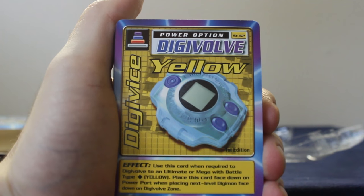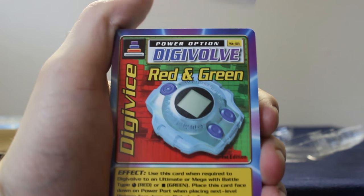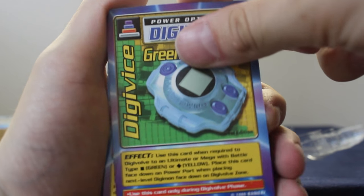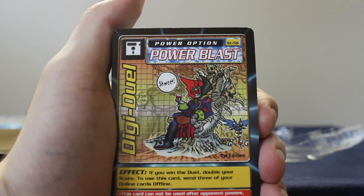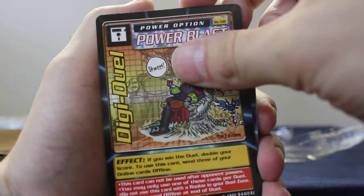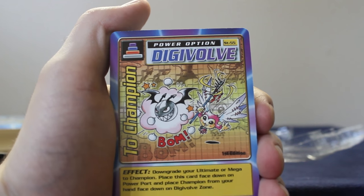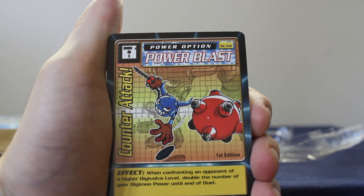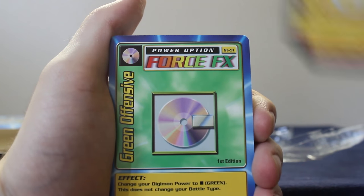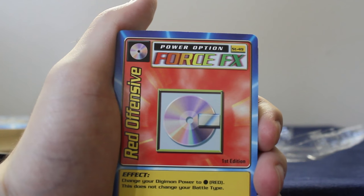A list. Never mind, I was wrong about the holo. This is a Digivice — a yellow Digivice, a red and green Digivice, a green and yellow Digivice, a red Digivice. Power Blast. That was Digiduel. This is Downgrade. Two Champion. Digivolve. This is another Power Blast card — Counter Attack and Metal Attack. Blitz. Green Offensive. Yellow Offensive. Red Offensive.